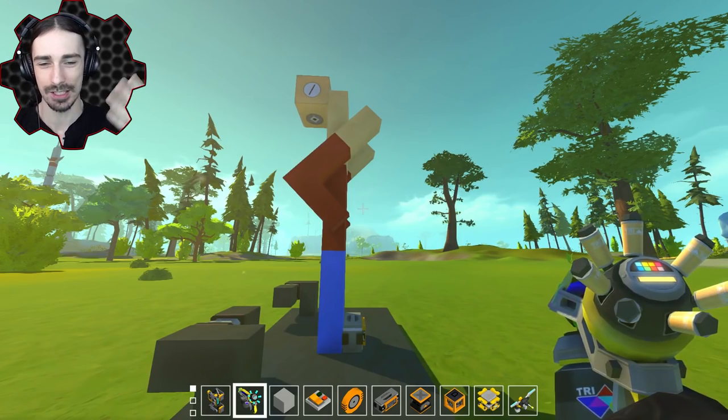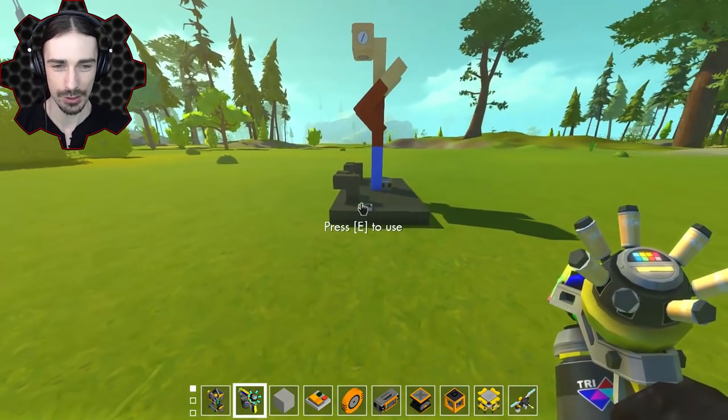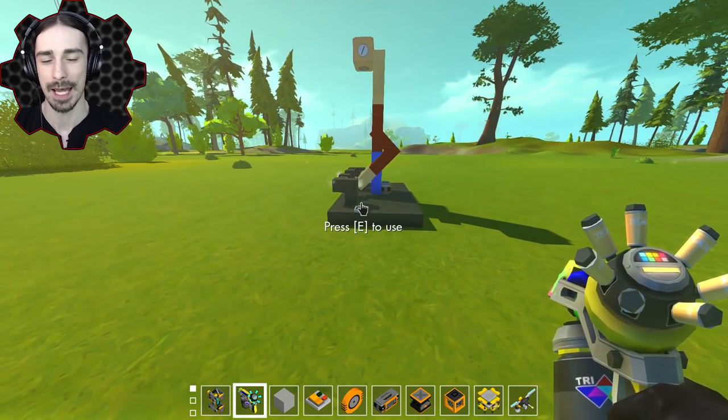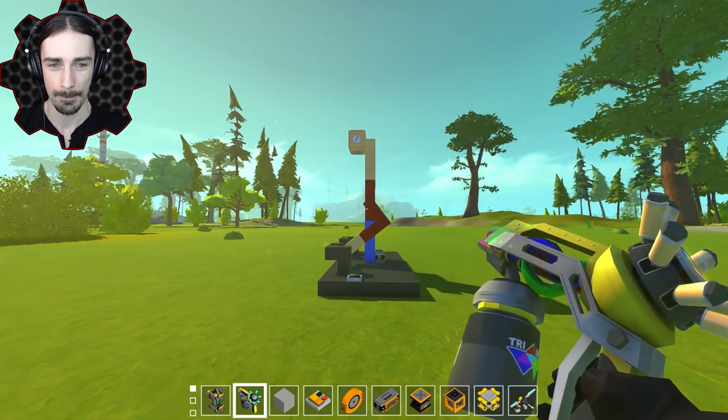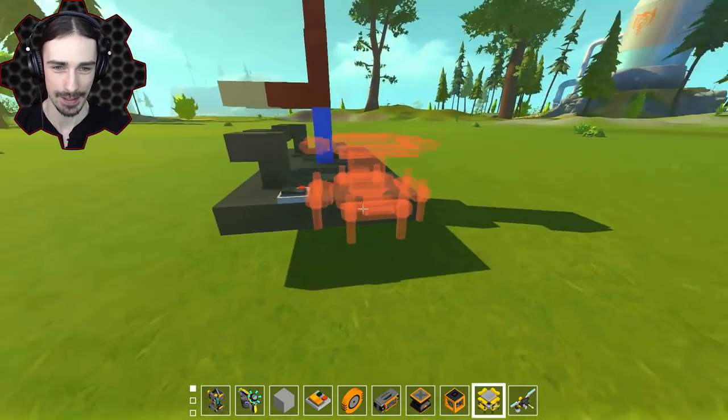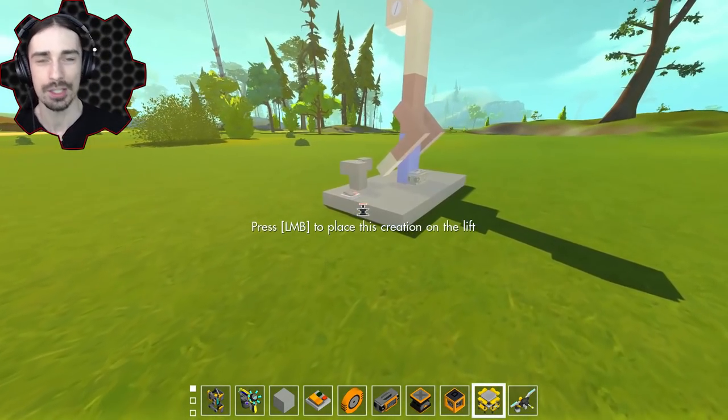It went so fast you almost couldn't even see his arms actually move. Let's do it from the side — you can see what's happening more from the side. Ready? Pew! Yeah, we're going to put a table on this guy now, or in front of this guy, and watch him flip a table.